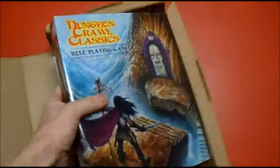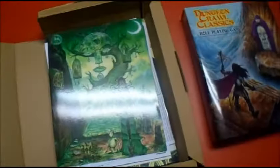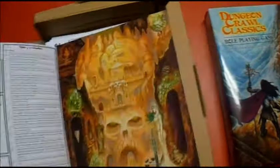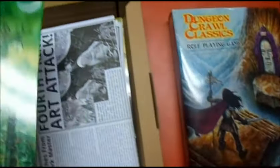I guess it's the Everything Handbook, because the rules are in there, and this is what I like about it. It's just like the Bible or the Book of Mormon — it's got thumbtabs. And it came with all kinds of stuff. We've got the Judges Screen — great artwork.